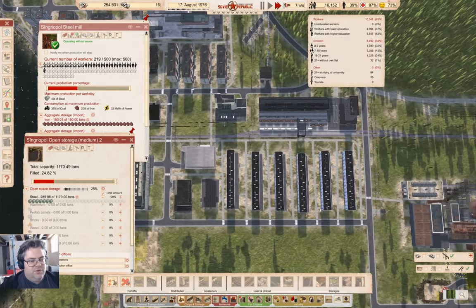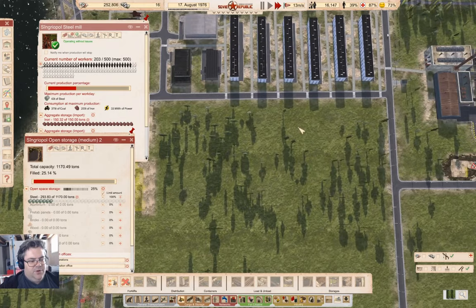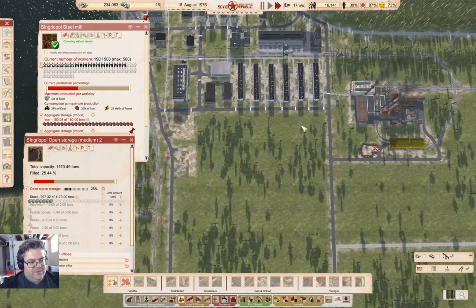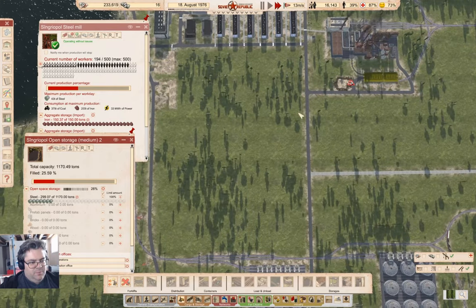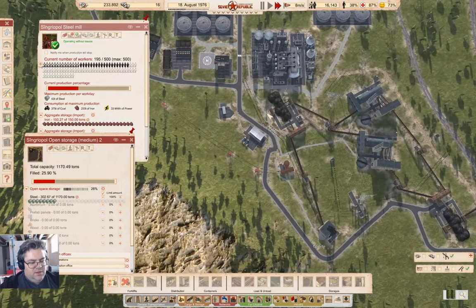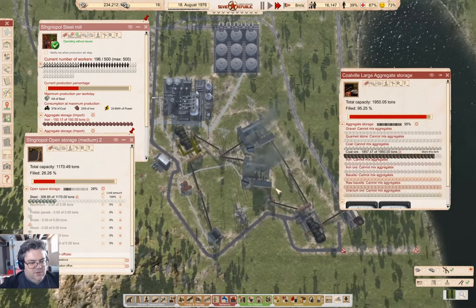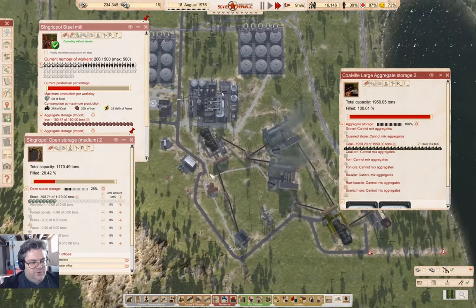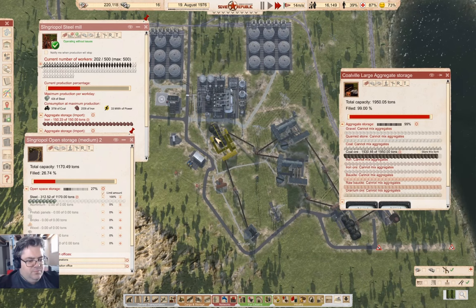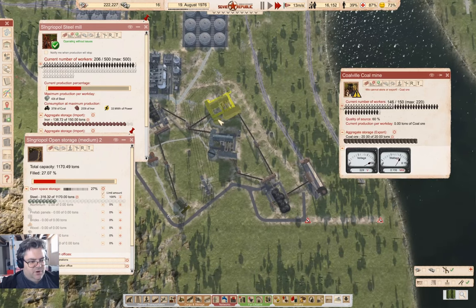We have people without flats again — I'll probably end up putting more flats along here, a big block of them. They can all work down here. How's this doing for staffing? It's staffed; this is almost full, that's full.